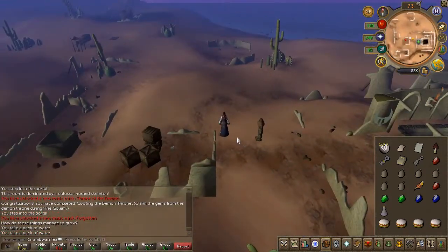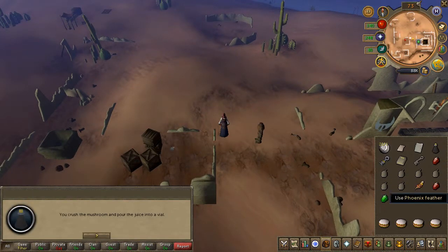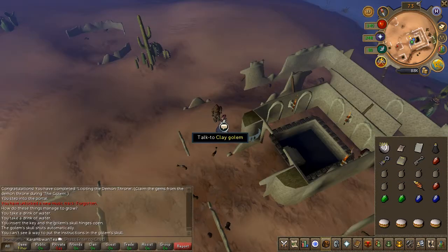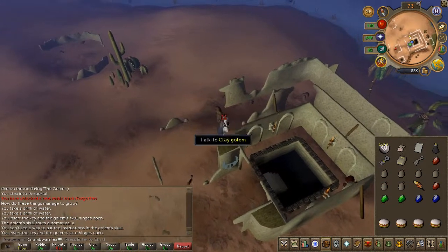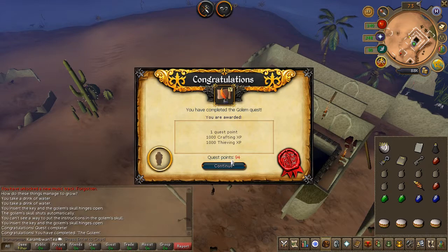Click the grind option on the mushroom, making sure you have your empty vial in your inventory. Use a feather on the ink, then the quill on the papyrus. Now you have two more steps and you have to do them quickly. Quickly use the strange implement on the golem, then use the new program on the golem. If you're fast enough, congratulations — quest complete!